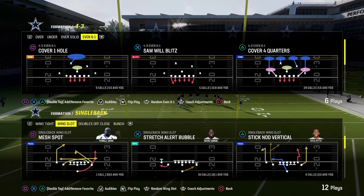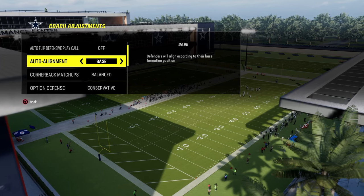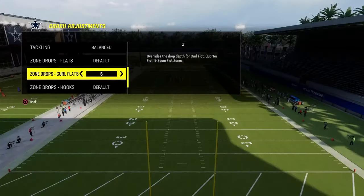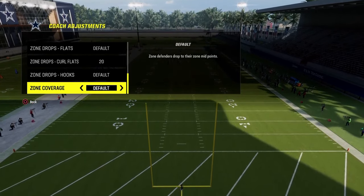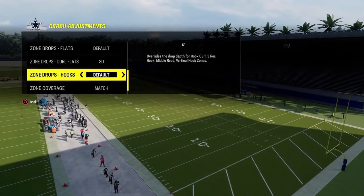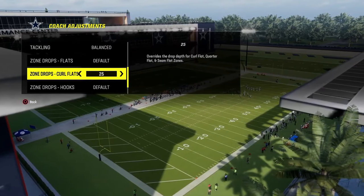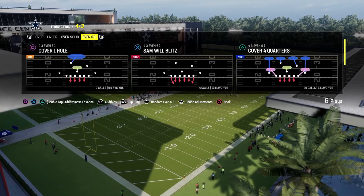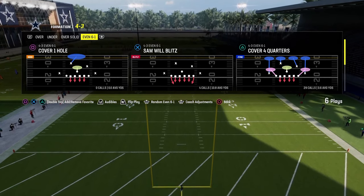First, we'll show you how to stop single back wing slot stretch alert bubble. Coaching adjustments: auto flip defense play call is going to be off, auto alignment is going to be set to base, option defense is going to be unconservative. You can have 20-25 yard curl flats if you wanted to, just to help with some coverage stuff. Zone coverage can be on default and match if you put the zone drops here. We're going to be using hard flats anyway, so cover four quarters — leave the match on because with a 20-yard zone drop flat it will make the zone coverage play better as a whole.